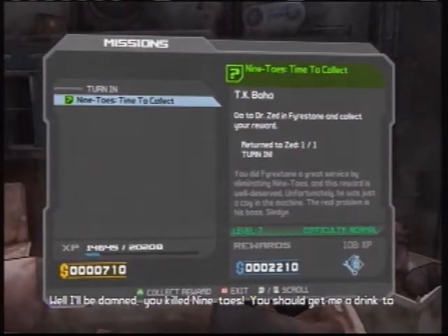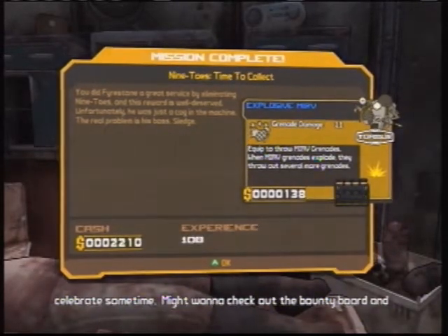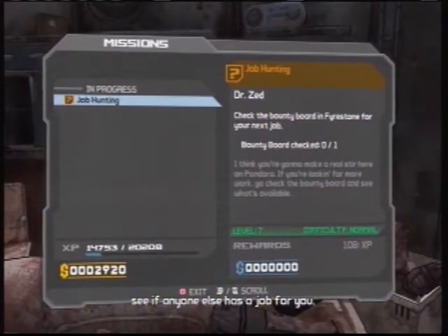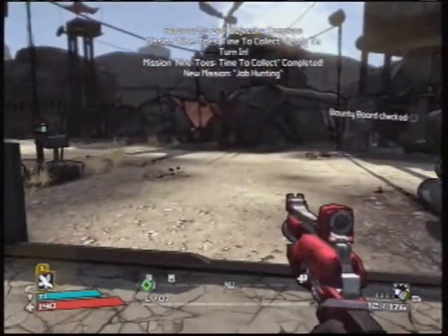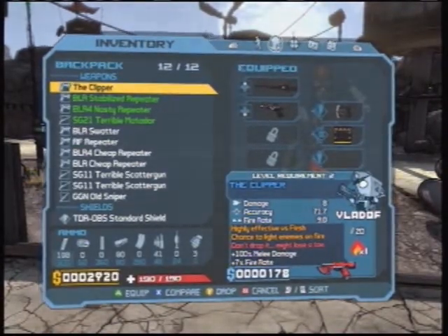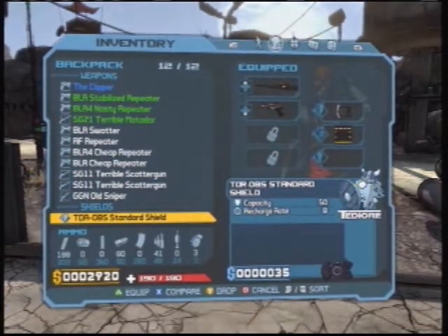We got some grenades. The game says to check out the bounty board to see if anyone else has a job for you. Alright, so we're gonna go take a look at what we just got. We can sell a whole ton of stuff too and make some good money selling all this stuff.